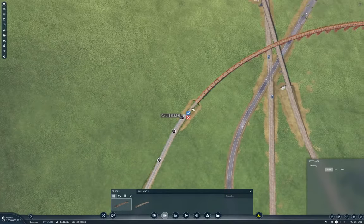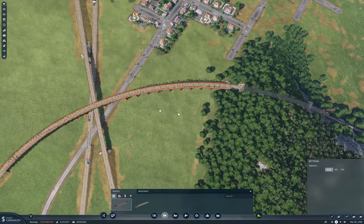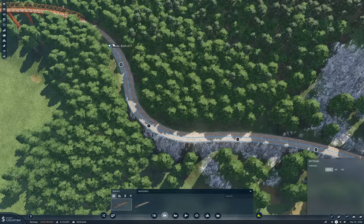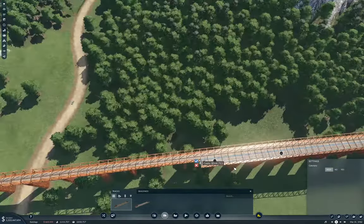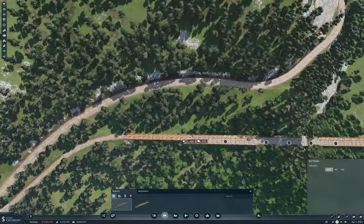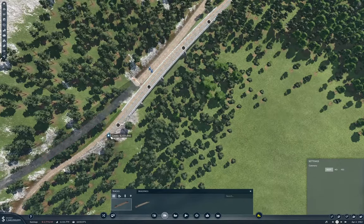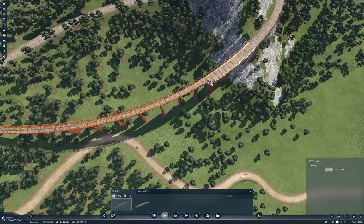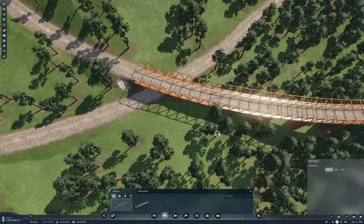This is a fairly long line to bring our iron ore down on, but that's fine. This is kind of a neat stack of tracks — I kind of like it. Now we're going to have to put a few signals on here because we're going to be running probably two, maybe three trains on each line. That connects up the line.